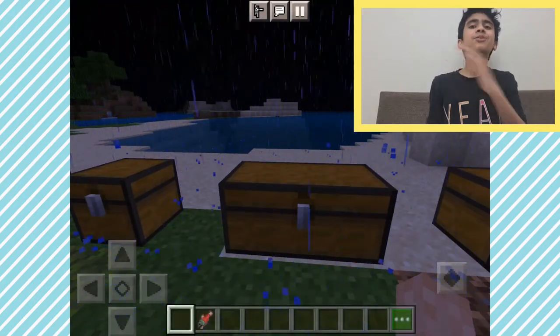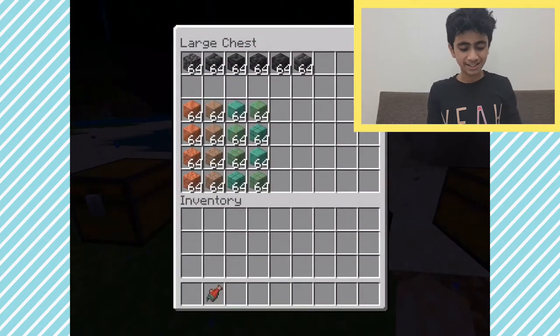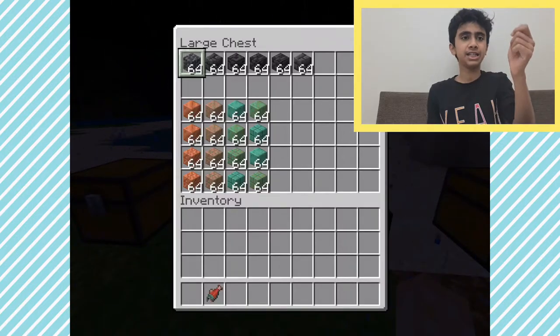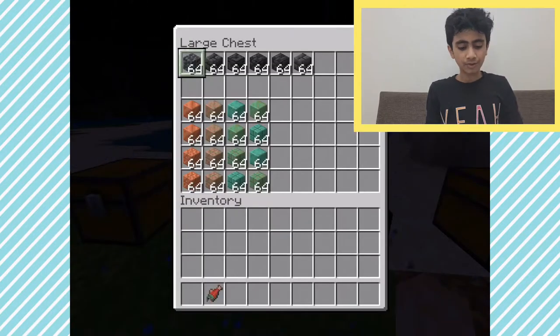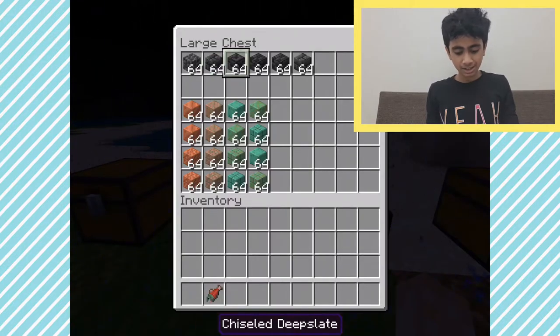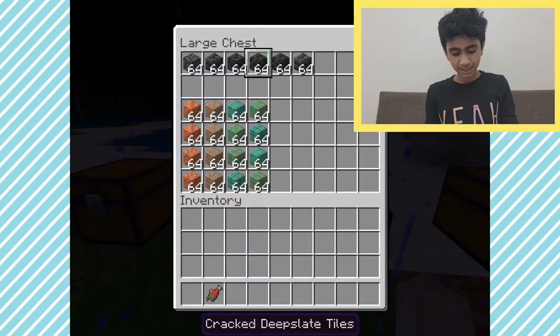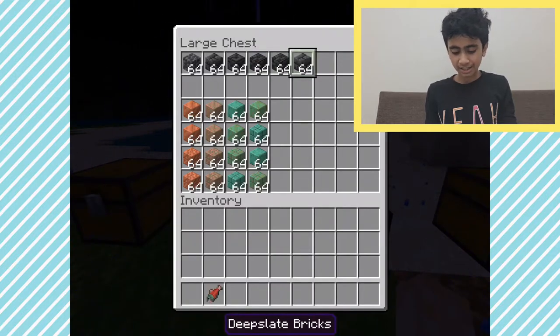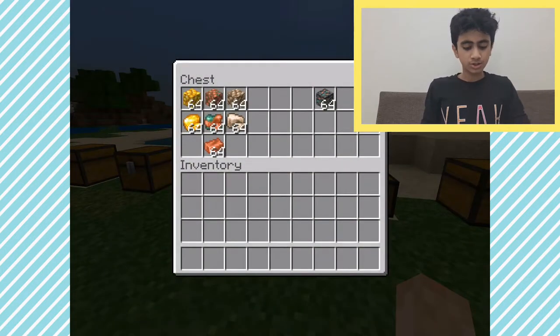Now let's check out the blocks — there are a lot of blocks. There is deepslate, which you get by mining deep underground. From that you can make cracked deepslate bricks, chiseled deepslate, cracked deepslate tiles, deepslate tiles, and deepslate bricks.